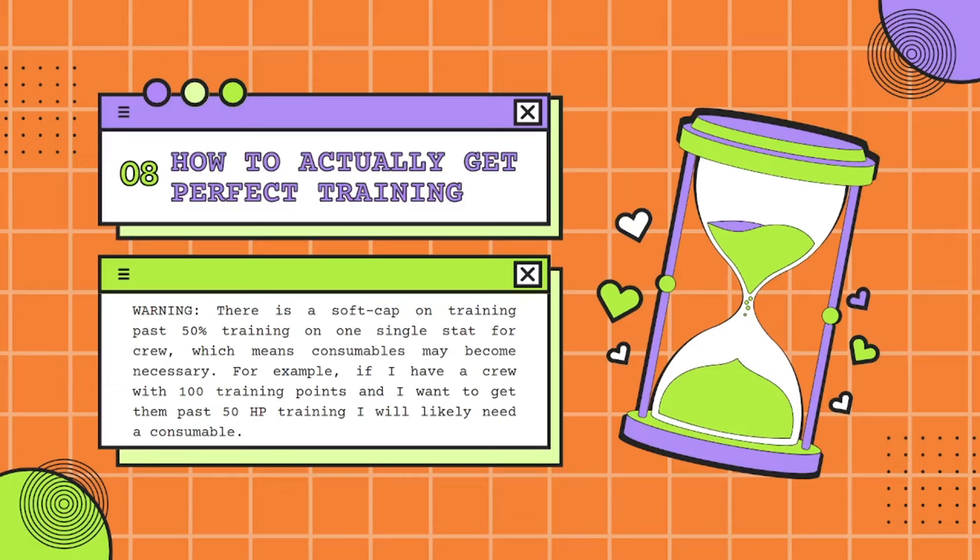A quick warning: there is a soft cap on training past 50% on a single stat. What that means is you might need to use consumables. For example, if you have a crew with 110 points and train 50 points on HP, it's very unlikely you'll get past that 50 HP point without a consumable — it just becomes so unlikely you'll be there for ages. Just use a consumable.